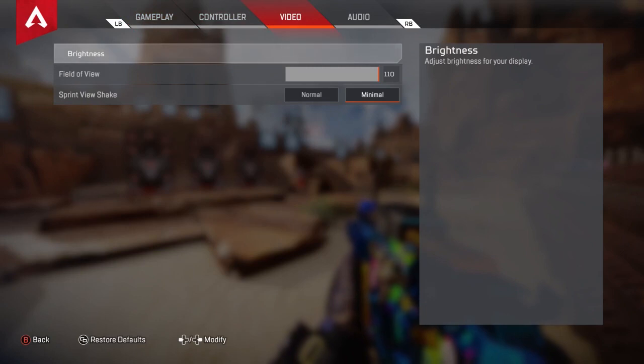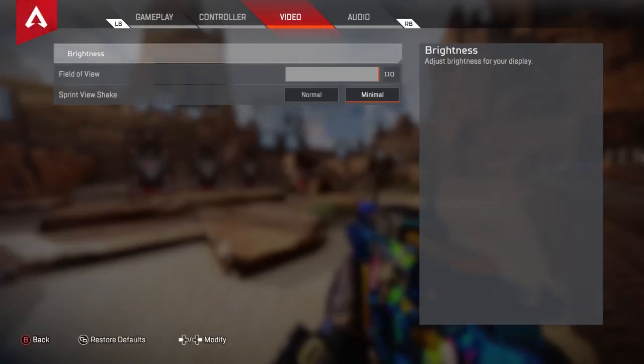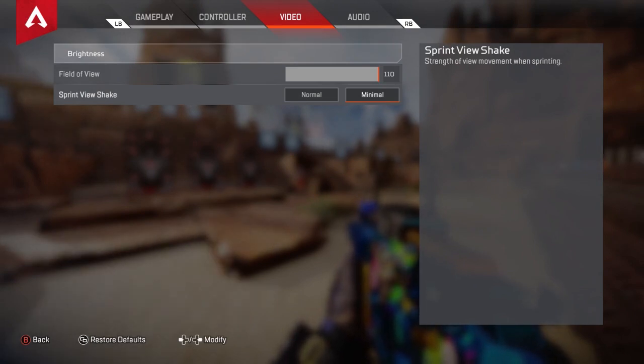Videos section is also going to be very important and will tie into your controls. Brightness I have about halfway, over halfway toward the third bar from the right. Field of view is a very personal choice — I recommend anywhere between 96 to 110. I do 110 because I like things zoomed out. Sprint view shake could also be your snapping problem — it's just the tiniest little thing to mess with your aim, but you can slowly tick away at it.